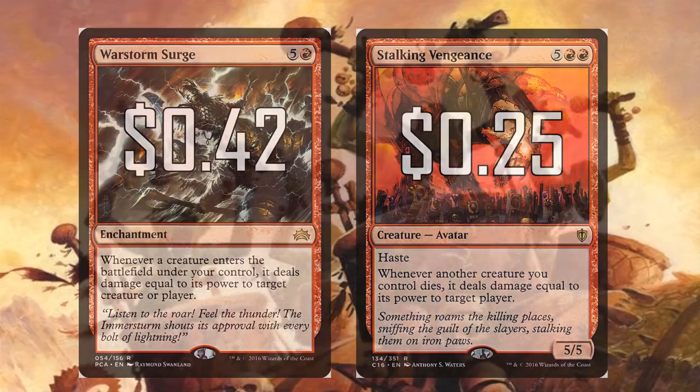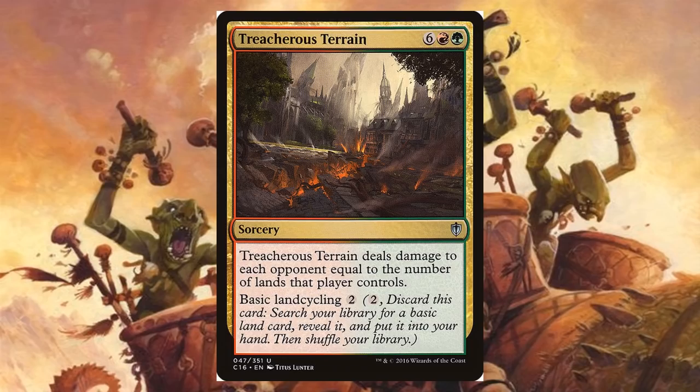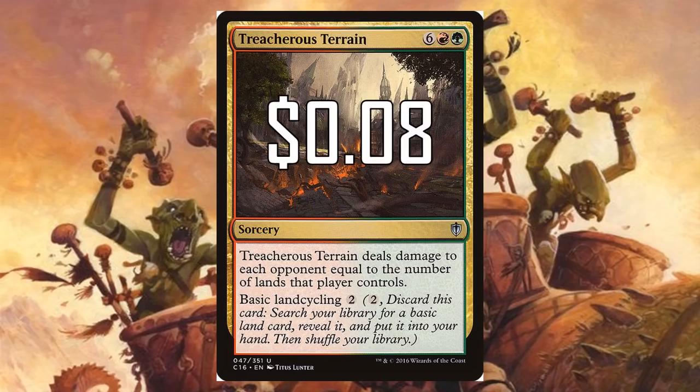I love playing Treacherous Terrain in every single deck. It's six red-green for a sorcery with basic land cycling, so if you need to you can just cycle it for two mana and get the land drop you need. But if you don't need a land, Treacherous Terrain deals damage to each opponent equal to the number of lands that player controls. In Commander, this is regularly 10, 12, 15 damage — and it hits each opponent. That is backbreaking, and this spell is 8 cents.